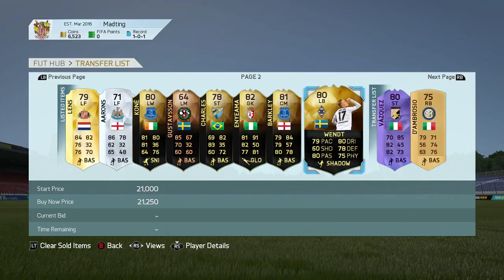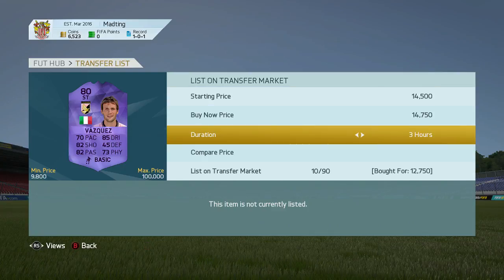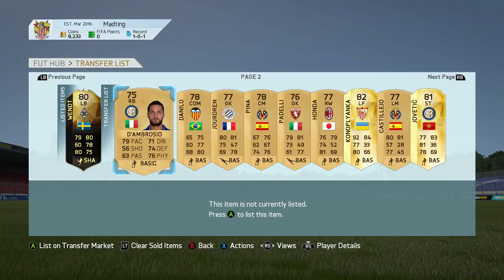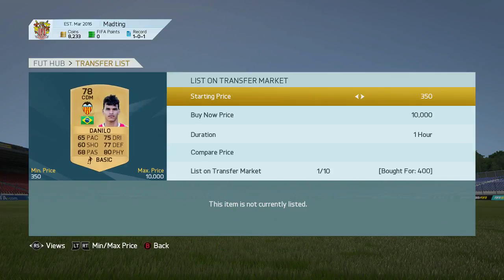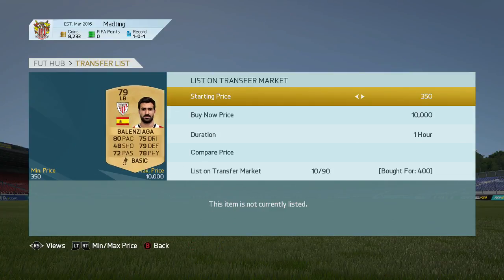We get our first hero deal — a Vasquez who looks really, really nice for an 80-rated hero card. He has high defensive work rate and looks like a very solid card — I'll probably pick him up on my main account too. I also bought some Syria players and all the BBVA players are now listed. Hope you guys enjoyed the video — drop it a like, subscribe if you haven't already, and I'll see you all next time!